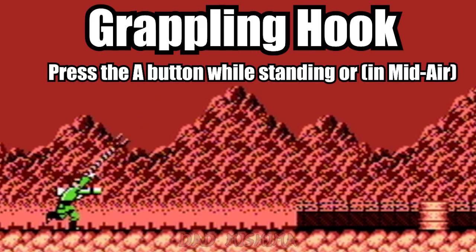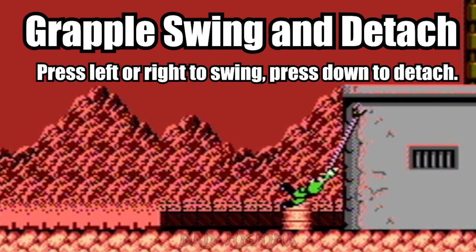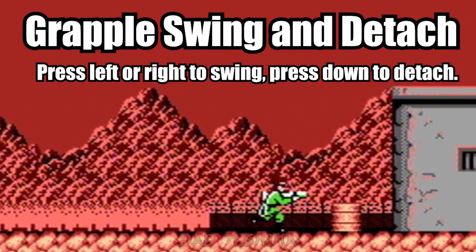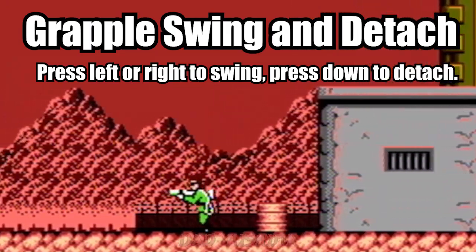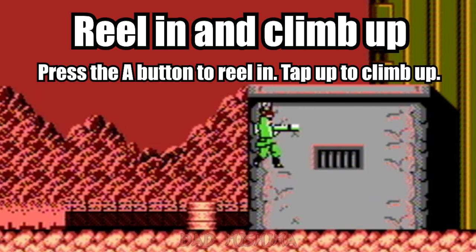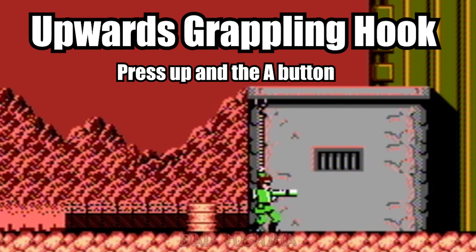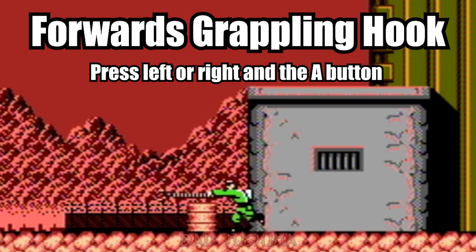Press the A button to fire the grappling hook. Bionic Commando doesn't have a jump function, so you have to rely on the grappling hook to move through the air. Once the grappling hook is connected, press left or right to start swinging. Tap down to release your grapple. While swinging, press the A button to reel yourself in, then press A again to climb up. Press up and A to fire the grappling hook straight up, or press left or right plus A to fire it parallel to the ground. The grappling hook can knock some enemies away and even defeat certain enemies. Learn the grappling hook — 95% of your success is based on using it.